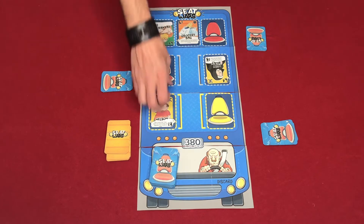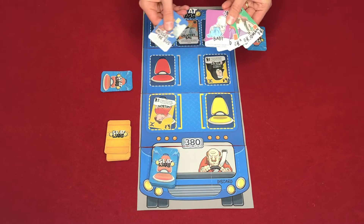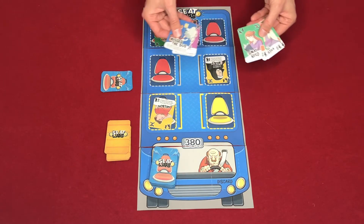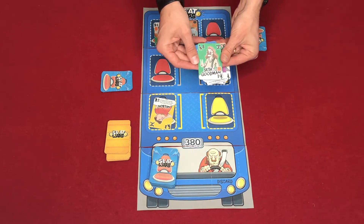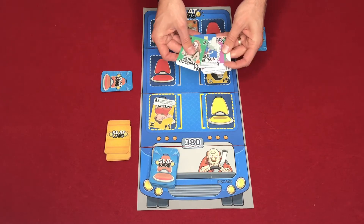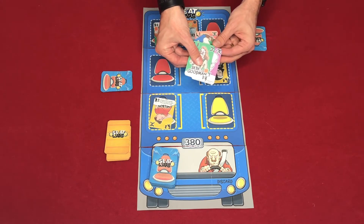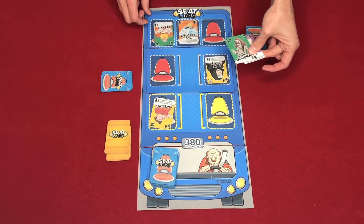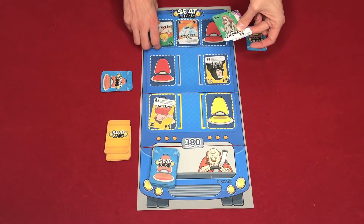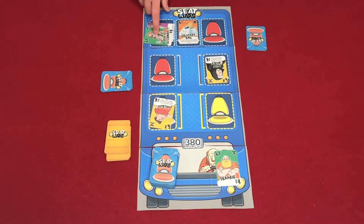Player two has multiple cards. Seth Goodman is worth eight points, so we'll add the baby making him worth six attack. We can put him on top of Frankie — who is worth five points — displacing Frankie to the discard pile. Seth is now at six attack, and this player will hopefully score Seth next turn.